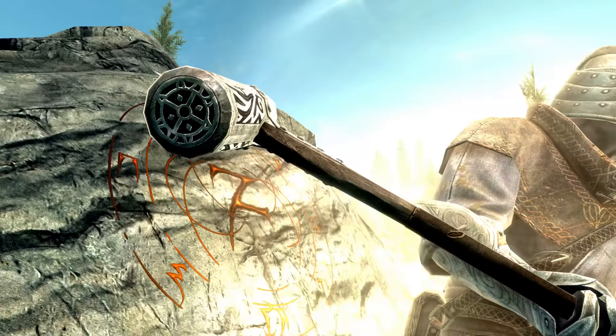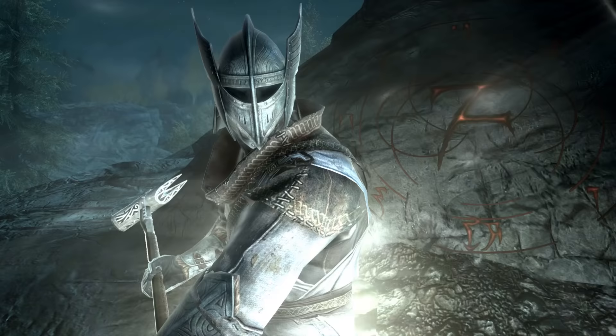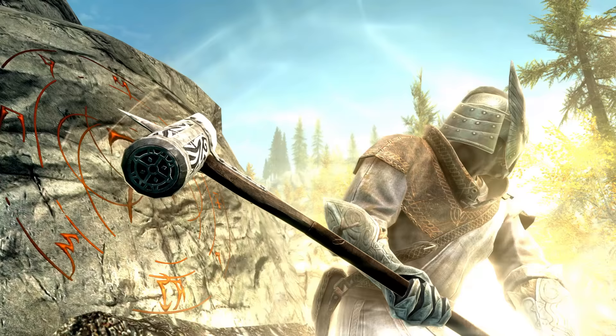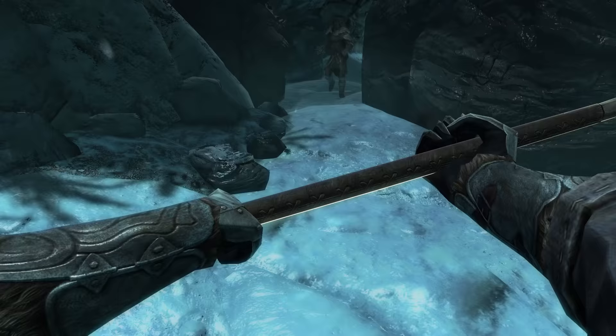To learn how the Dawnguard Rune Hammer is used with the epic paladin build, be sure to check out Michael and Scott at Fudge Muppet. A link to their channel will be in the description. They create and carefully construct story-driven Skyrim builds, the most recent of which is the paladin — a holy warrior wielding none other than the Dawnguard Rune Hammer. Say hi on my behalf.